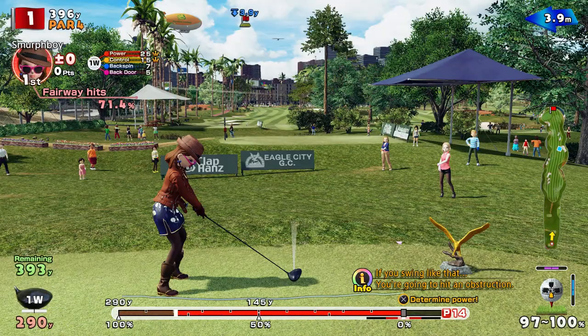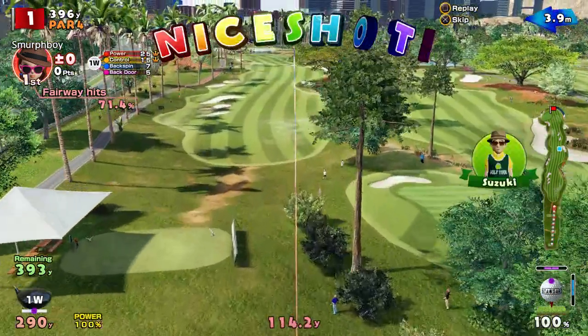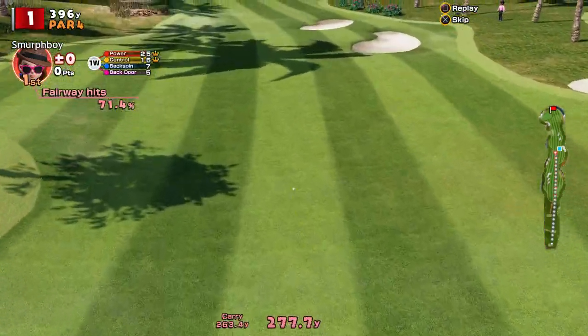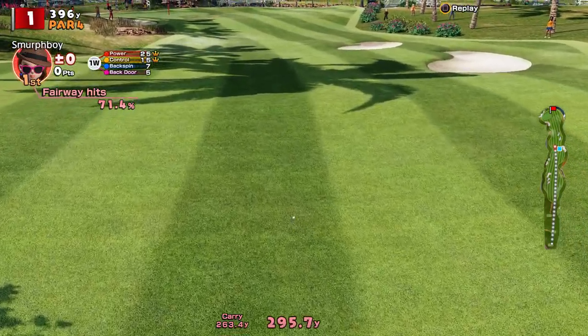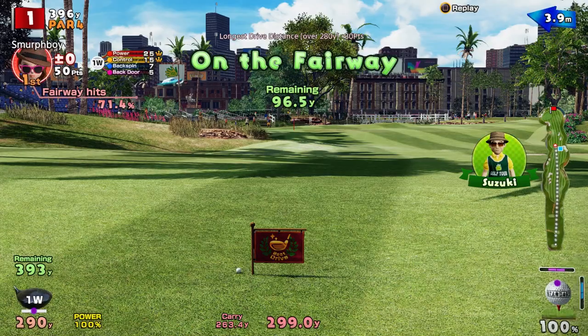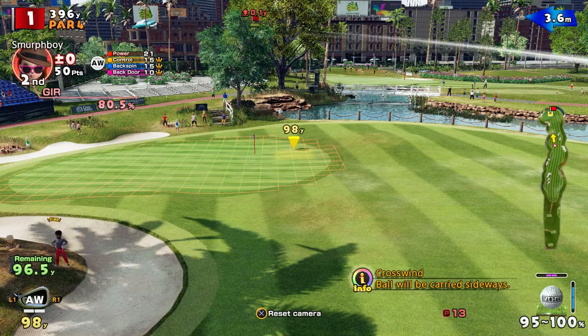Now Eagle City is, in theory, the easiest score, but Championship Tees and Teeny Cups means there's a bit of challenge there. But again it comes back to the fundamentals — find the fairway, find the green. So 97 to go, bit of crosswind, it's going to be an approach wedge.